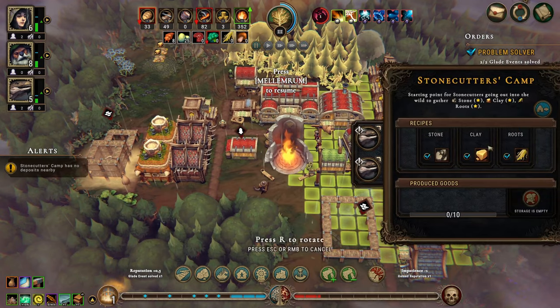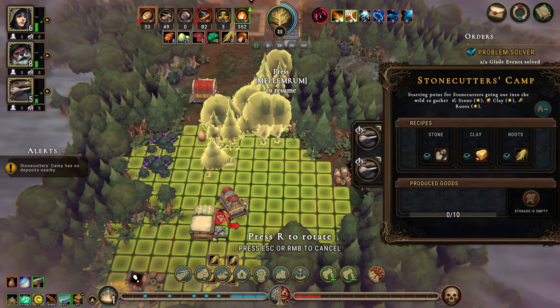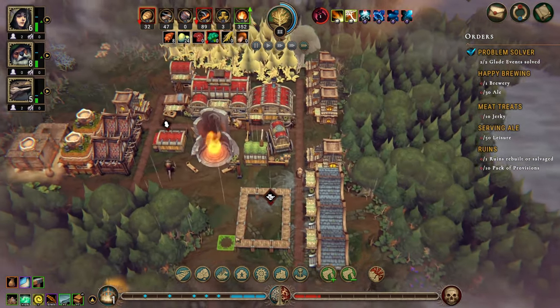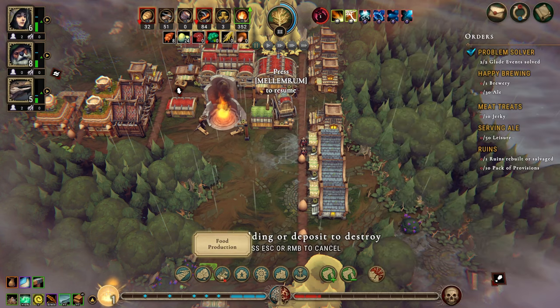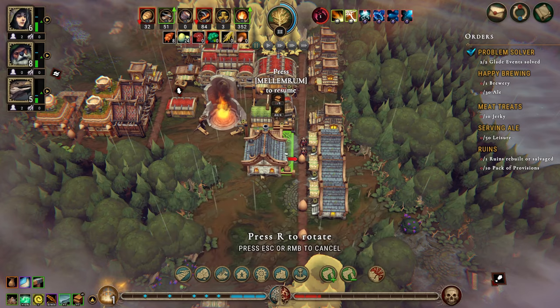The stonecutter's camp has nothing to do. We have some roots down here — let's just grab those. Actually, let's cancel that and build the cookhouse right next to our trader.